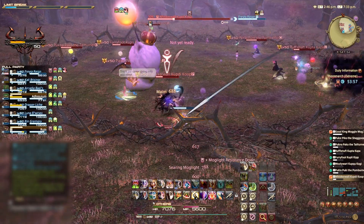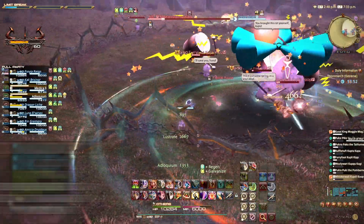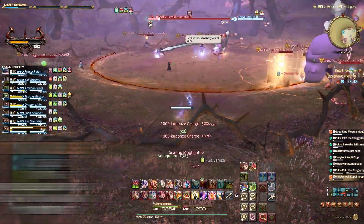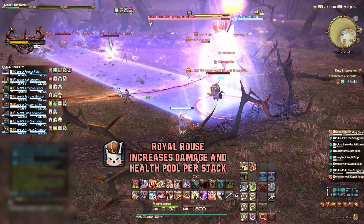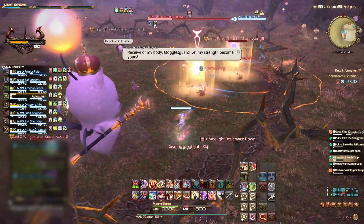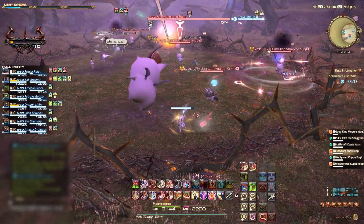However, Pukna can become very dangerous depending on the amount of buff stacks from the Good King. The Good King will periodically cast Royal Rouse, buffing any Mogul in the AoE circle with a stack of Royal Rouse, increasing their health pool and damage output. It is essential to manage the stacks and make sure that the Good King is positioned so as not to give too many stacks to any one Mogul. You can tank swap after Phase 2 to reduce tank stacks, but this generally isn't required.